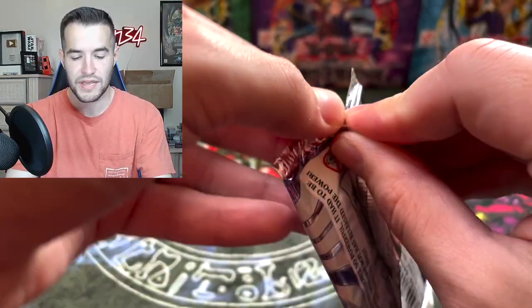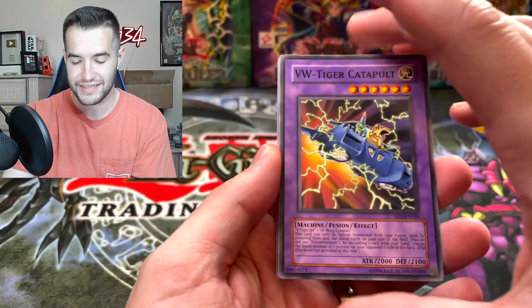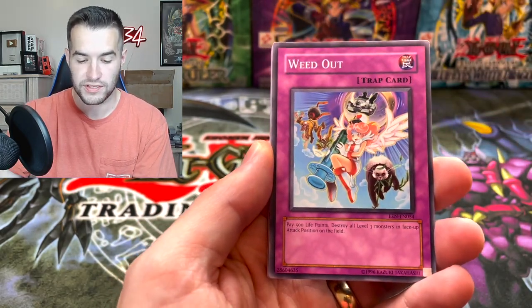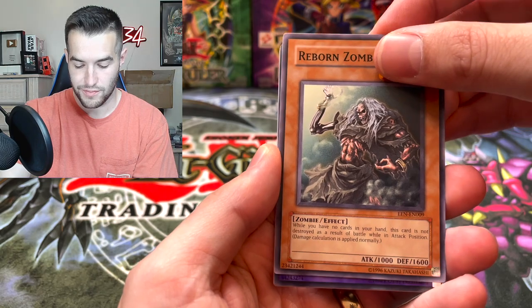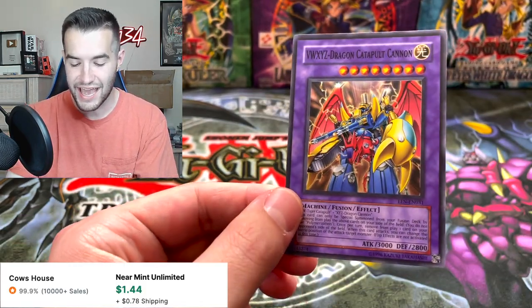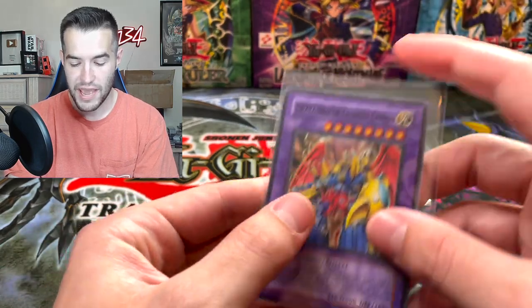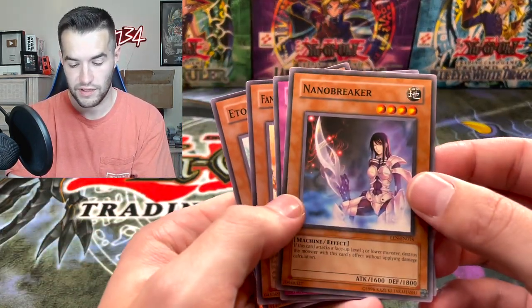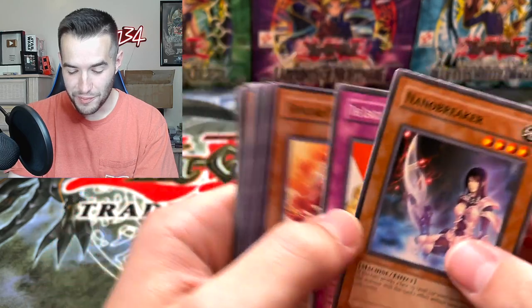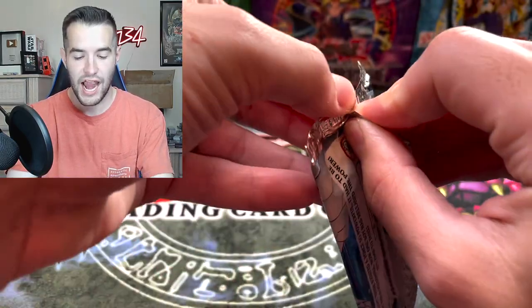Elemental Energy up next — can we get something big? Can we get the Shining Flare Wingman, the Rampart Blaster, the Elemental Hero Tempest? VW Tiger Catapult, Weed Out, got the Injection Fairy Lily on there, Bonding H2O, Reborn the Zombie. Oh, VW XYZ Dragon Catapult Cannon! I thought that was going to be an Elemental Hero. We've got a Super Rare — VW XYZ Dragon Catapult Cannon. I can't say that — it's a mouthful. Then Nano Breaker and League of Uniform Nomenclature. Final pack of the second tin — the pulls have not been great. Can we get something good? I just want a Cyber Dragon.